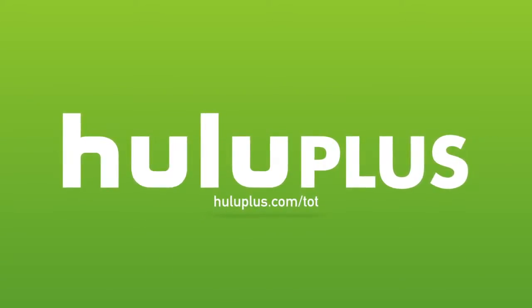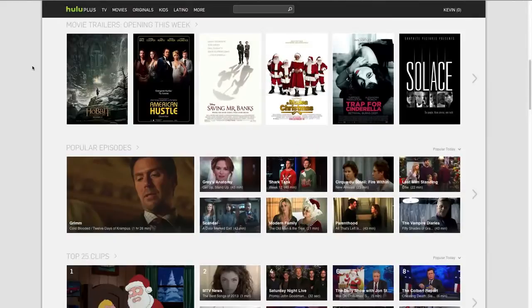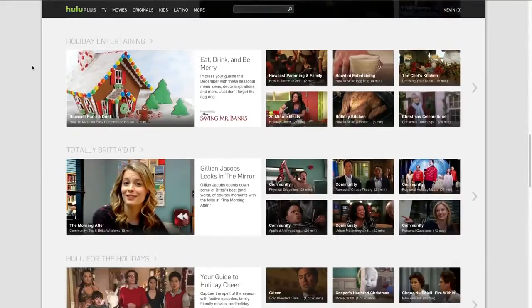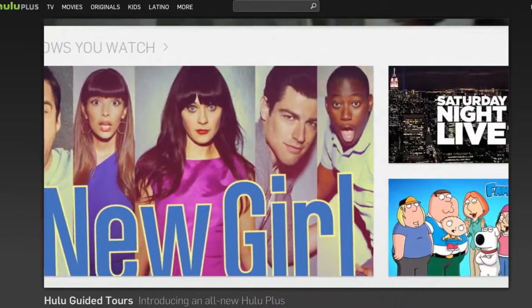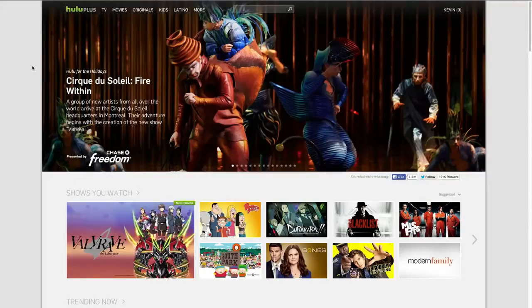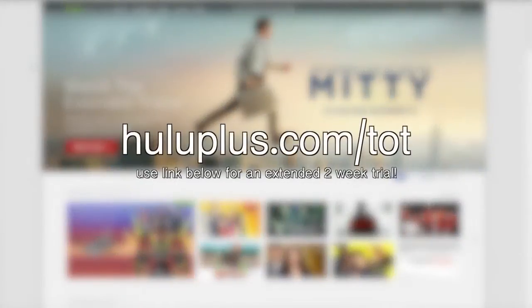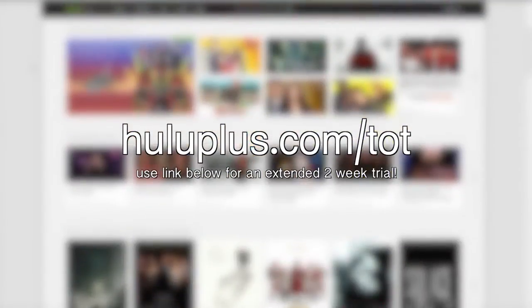Before I let you guys go, I want to take a moment to thank Hulu Plus for helping make today's video possible. Most of you have probably gone to Hulu at least once to catch a show that recently aired or find something to kill time on, but Hulu Plus just gives you so many more benefits. Grabbing it lets you watch your favorite currently airing shows, as well as catch full seasons of classics and even exclusive Hulu originals. And if you don't feel like watching stuff on your computer, with Hulu Plus you can also watch it on your tablet, smartphone, or a number of streaming devices that you can hook up to your TV. Hulu is awesome enough to supply our fans with a special extended 14-day free trial — all you have to do is go to HuluPlus.com/TOT, sign up through there so you get the extra seven days, and at the same time show us some support.